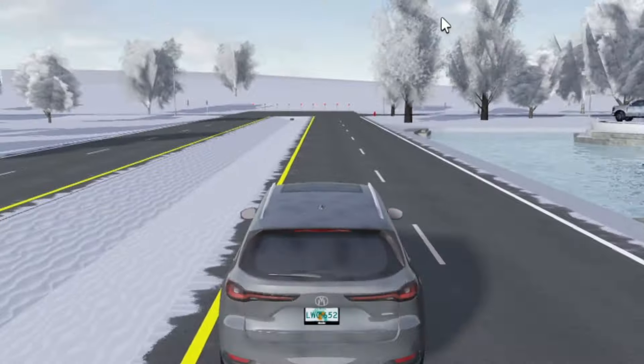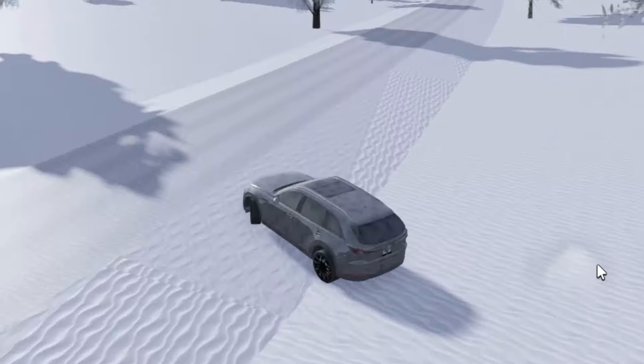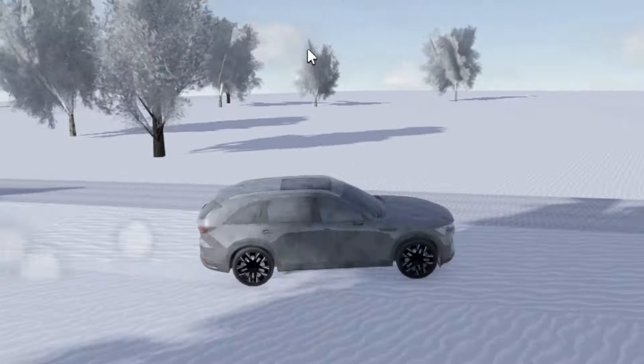I already know we have the apartments, but right next to what's supposed to be the dealership in real life, there's actually a whole entire estate. As you can see in the image, there's a whole apartment complex over here with tons of buildings. It'd be really cool to have this next to the dealership because it's kind of empty over there. Even though they've built the roads, nothing is there — maybe they'll add something in the future.